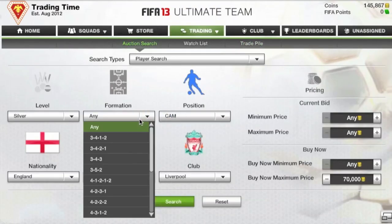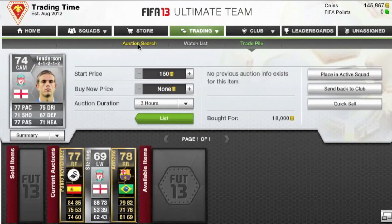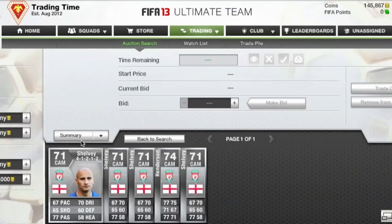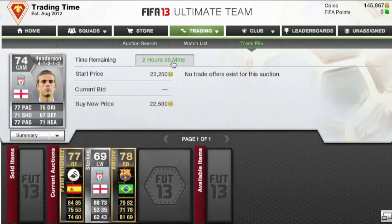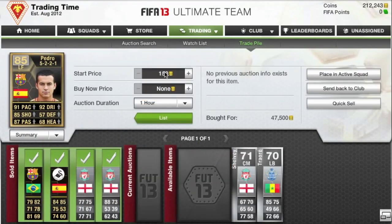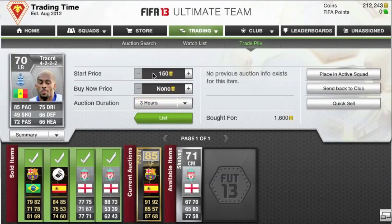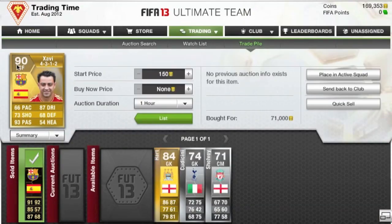Then a Henderson in a 4-1-2-1-2. I was looking around the market trying to figure out his price — I searched max buy now of 30,000 coins in a 4-1-2-1-2 and couldn't find anything. I went back and searched buy now of 30k overall and there was only one in a 4-2-2-2 worth 24,000 coins. I decided to sell him quickly for 22,500. I could have maybe held on and earned more coins, but I like to have liquid coins at this stage. I want that coin flow constantly going in and out — players selling and coins earning.